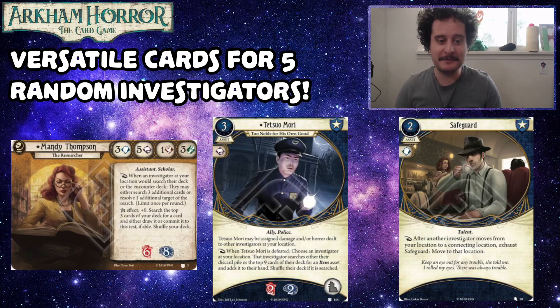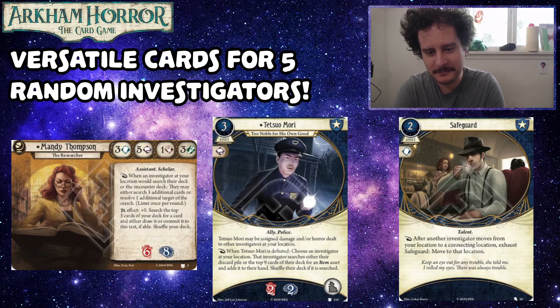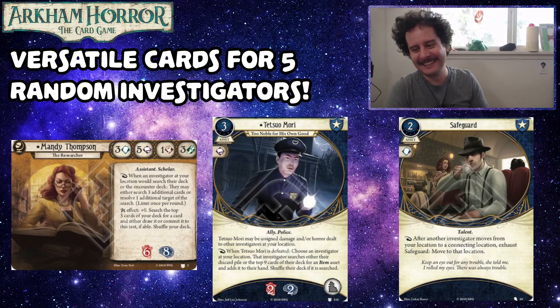If you're playing a more support-focused Mandy, large deck size is no object — that's where you probably live anyway. You're following your guardian friend around, he can't find his weapon, and you just search 12 cards. Also, the idea of Mandy with two versatiles and a 60-card deck — just playing Magic, baby. Next up is Safeguard. Pretty straightforward, but not having to move is good when you're a seeker. Free movement is good, and if you've got Pathfinder and draw a mythos card that prevents move actions, you're just laughing.